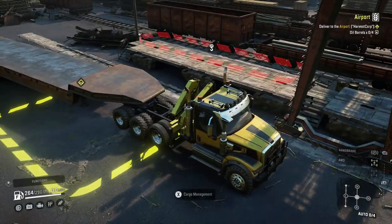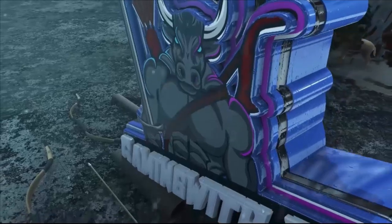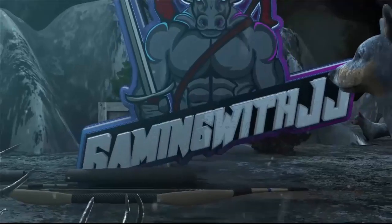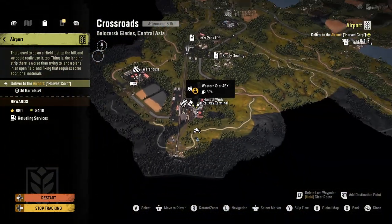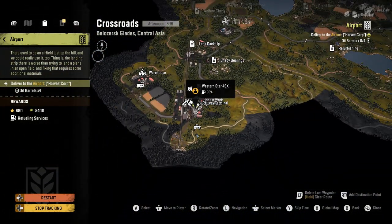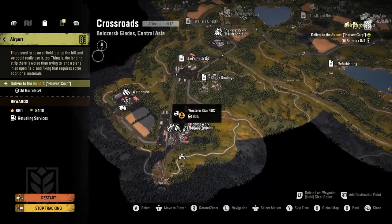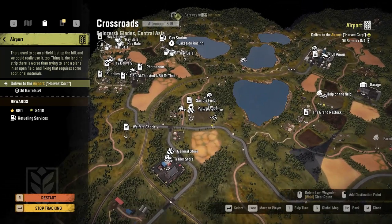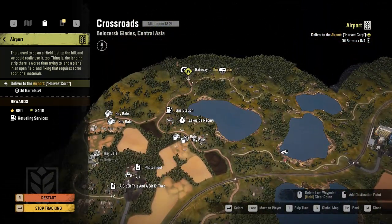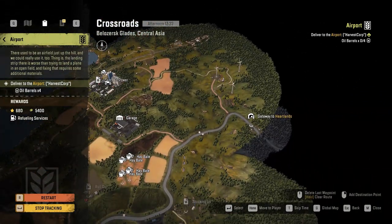Hey guys, welcome back to my YouTube channel. In this video we're going to do the contract called Airport. We are at the railway terminal in Crossroads and we need to bring four oil all the way up to Harvest Corp, which means we're either going up to the Institute or all the way to the side into Heartlands.